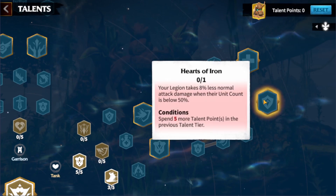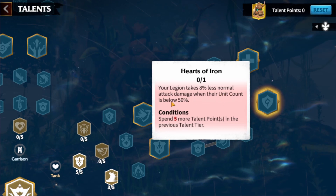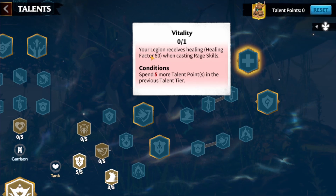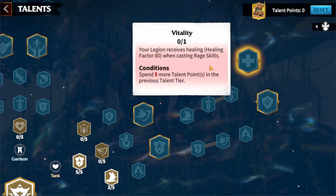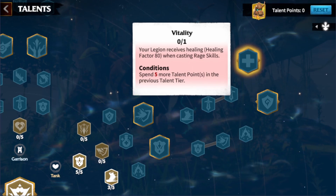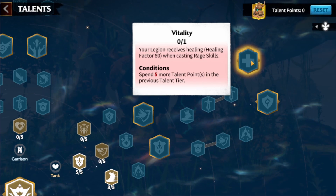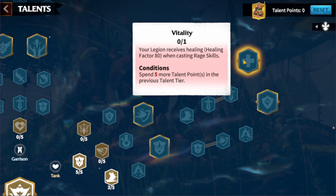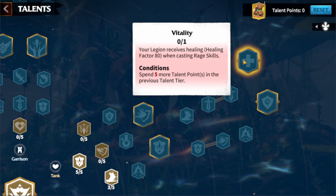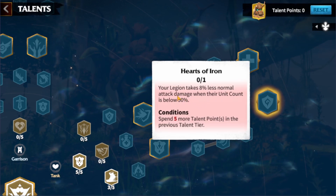The final two talent options are both nice: 8% less normal attack damage when unit count is below 50%, and your legion receives a healing factor of 80 when casting rage skills. I'll go with the healing factor one because Garwood will fire up a healing spell, and getting a second healing effect is great for keeping our army above 50% as long as possible — rather than waiting to drop below 50% to get the extra 8% damage reduction.